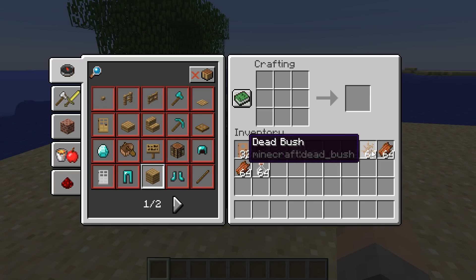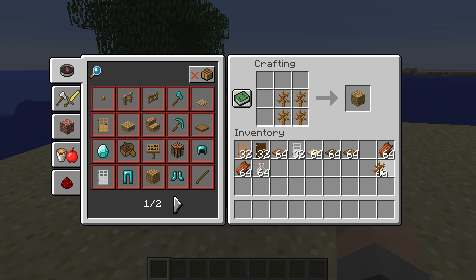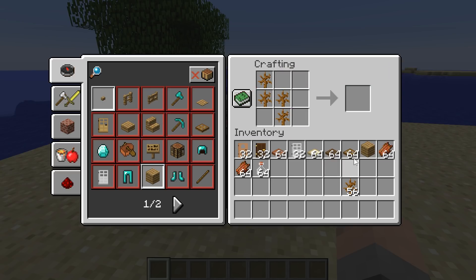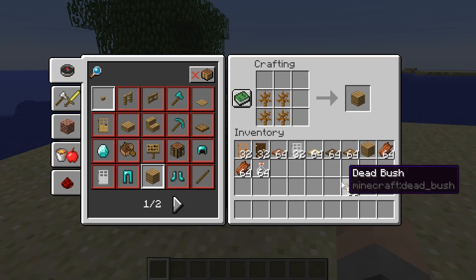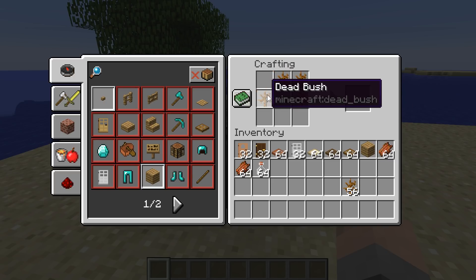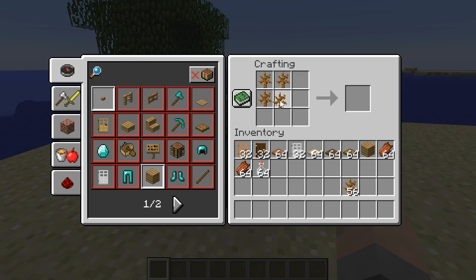Next, kind of in that vein, I thought: maybe if you put four dead bushes together, you'd get some oak planks. So I did that. Now that is a shaped crafting recipe. So if I have it like this, it's not going to make any oak planks. But if I put them together in the right pattern it will work — they just have to be in that specific pattern, but it can appear anywhere in the grid.